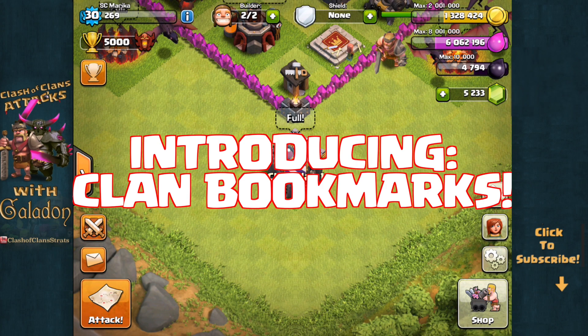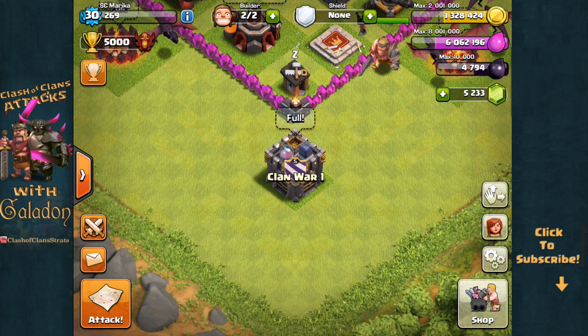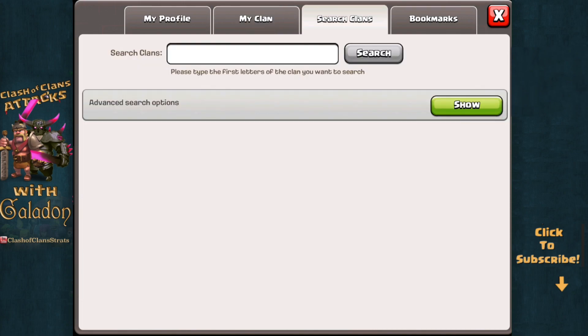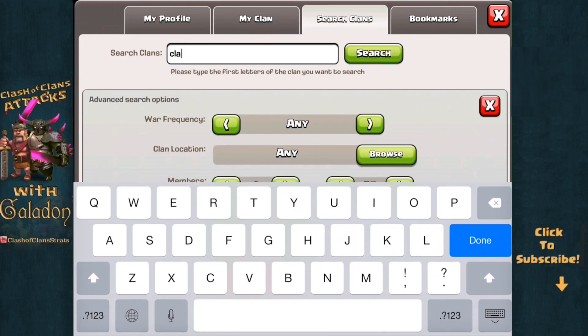It is a pretty simple and straightforward feature that you can access from your profile page. Either at the top left next to your level, click on that blue eye, or you can go to your clan castle, click on the word clan, and you will see it there — bookmarks. There's also a little blue bookmark icon at the top right.